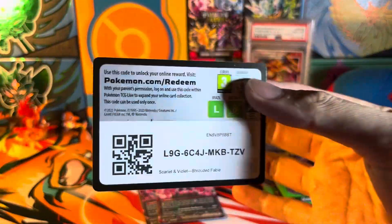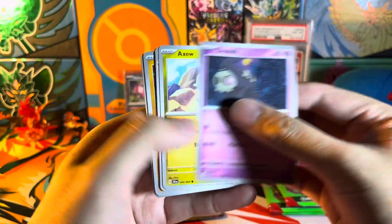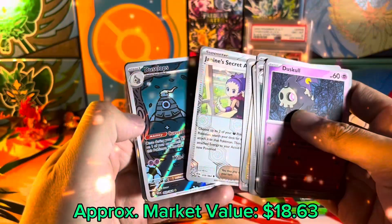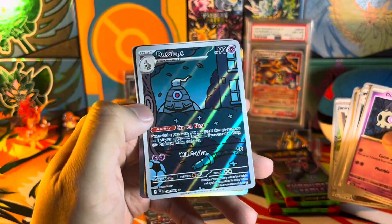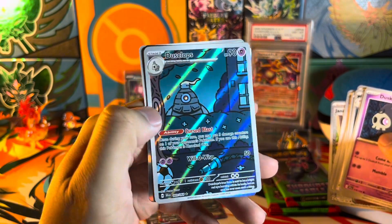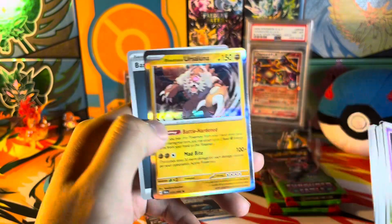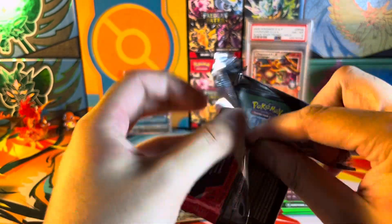Oops, forgot the code card. We got a Duskull. We got — oh, look at that — Dusclops illustration rare! That looks so cool, he's just staring at you from behind the bushes. And we got a Blood Moon Ursaluna holo. Very nice — Dusclops!